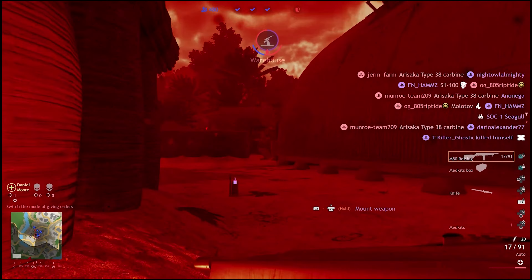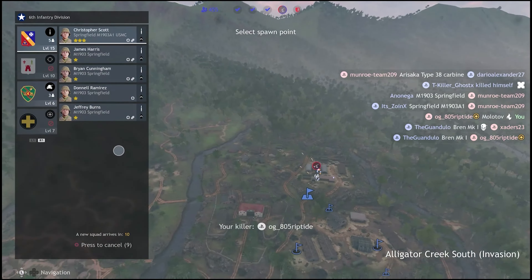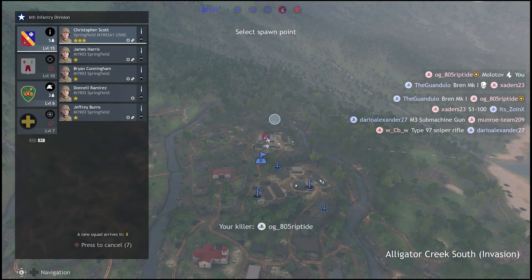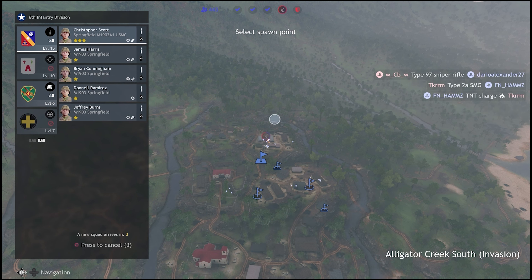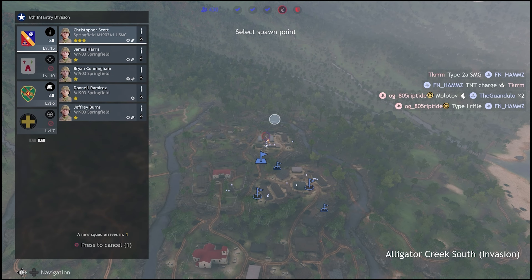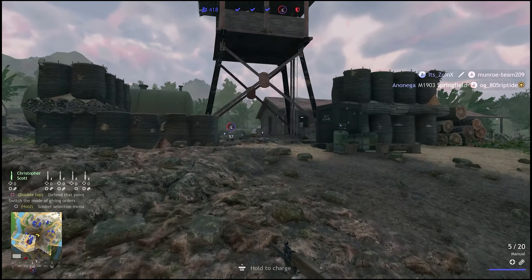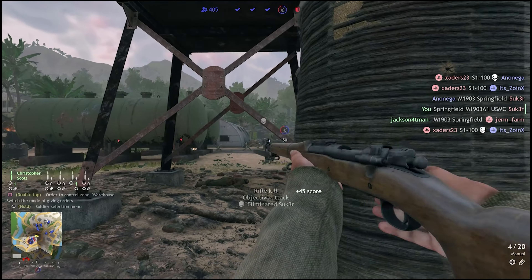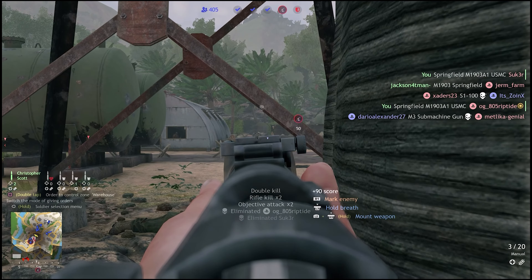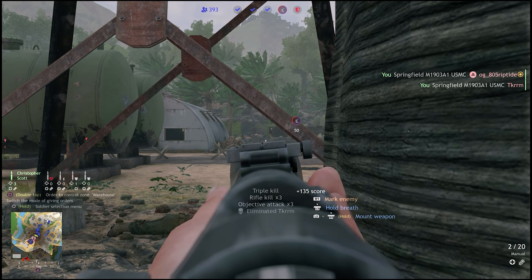I'm on fire now. I'm trying to get this off of me — I'm on fire again. Why do I keep getting set on fire? Anyways, we're about to get the fourth objective. All we need is one more after that and then we win. This is a very close ending but I think we're going to be good. We've kind of been stopping them. Just got another kill — getting kills with this infantry squad.